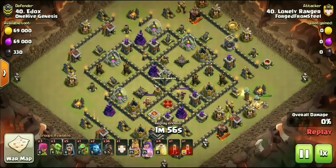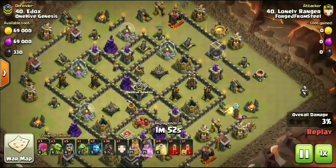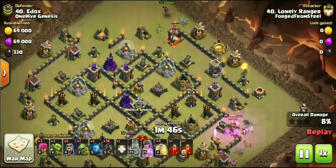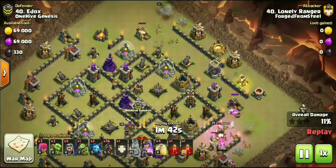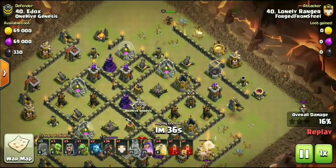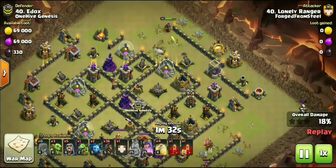We're going to start over from the war we had — Fortune Steel versus One Hive Genesis. The attack you're looking at right now, I've heard it called a couple things — we've called it the Golden Shower, I've also heard it called the Hambone. The army composition always requires at least two Skeleton Spells: one of your own and one donated, maxed in the clan castle.